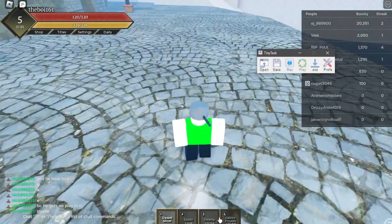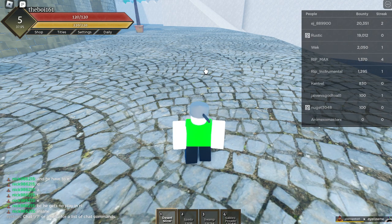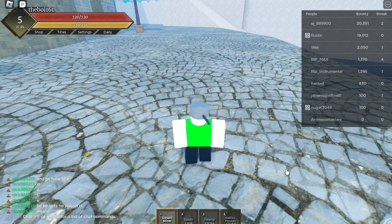Once you have it downloaded, you should have the TinyTask window set up like this. Then go to preferences and set a recording hotkey and a playback hotkey. Then press your recording button — mine is F8.